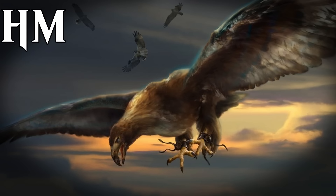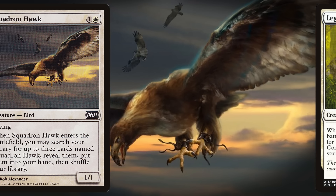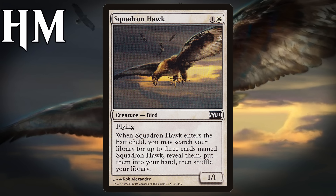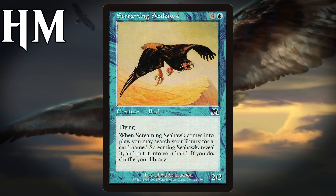Before we get to number 1, there's one honorable mention I want to look at — creatures who search up additional copies of themselves, like Legion Conquistador. This isn't a mention in the sense that it was close to making the list, but people will expect to see it, so I want to explain why it isn't here. The biggest reason is this style of card tends to be solid to good in limited — a 3-mana 2/2 isn't very good, but one that draws you cards definitely is. Legion Conquistador was actually quite good because it also had a useful creature type. Some cards of this ilk have seen play in 60-card formats too — Squadron Hawk most famously. Avarax has 4 Pro Tour top 8s and 1 Grand Prix top 8, and Screaming Seahawk has 2 Grand Prix top 8s. A creature that adds to the board while drawing you cards is pretty good, even if the cards they draw you are just more inefficient creatures. That's why this type of tutor doesn't deserve to be on the list.